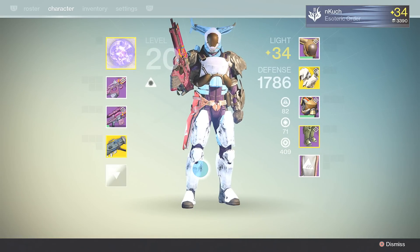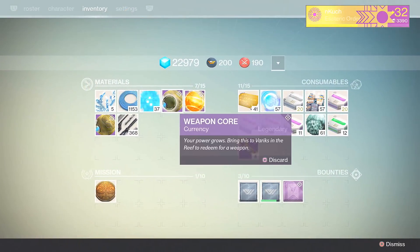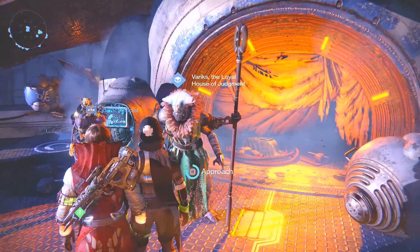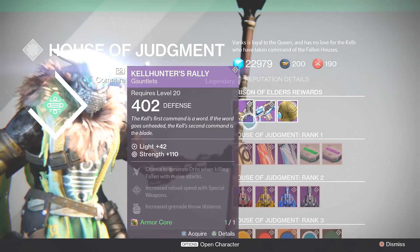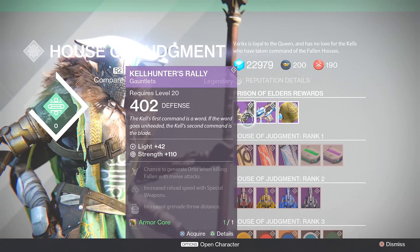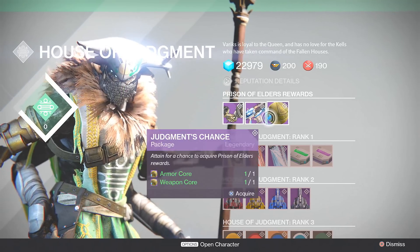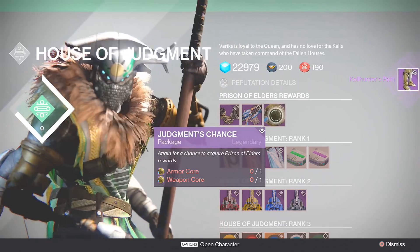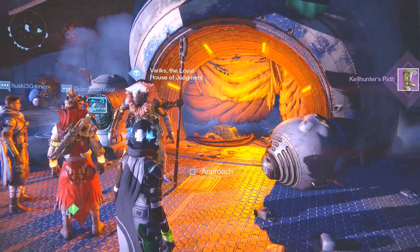So pretty much when you build your entire character's gear to have all four pieces of armor for Prison of Elders, you get a buff on each different enemy type — Fallen, Vex, Cabal, and Hive. Whatever all four of those are, you get a specific buff for each one.